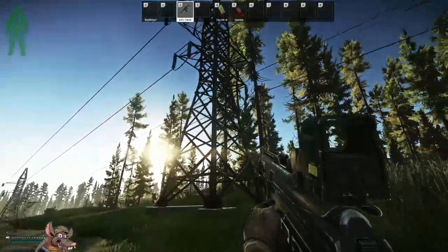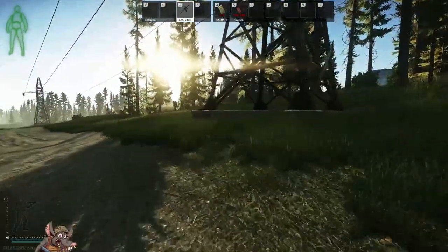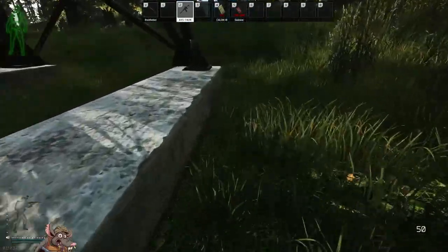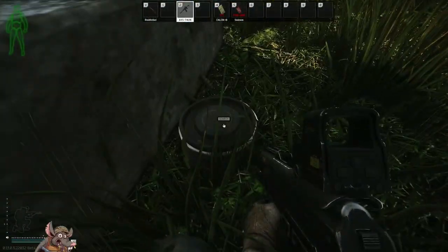Stash number twenty-eight is south of the USET camp down the road towards outskirts. Go to the first power pylon — on the right side at the base, push up — and your stash is going to be right here.